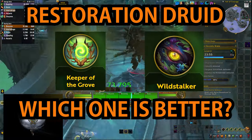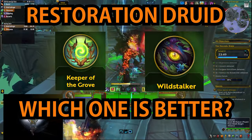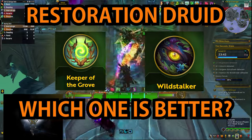I playtested both Restoration Druid Hero talent specs in the War Within beta and I must say both of them feel pretty damn nice, although they are completely different from each other. Which one is better and which one should you pick? Coming up in this video.